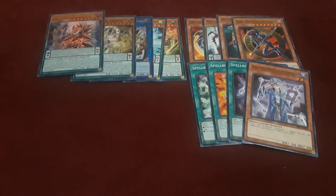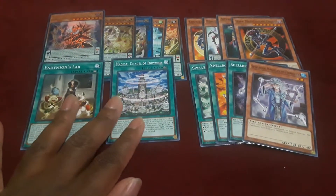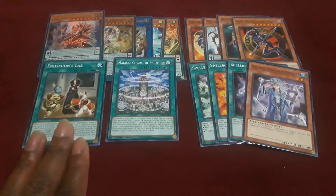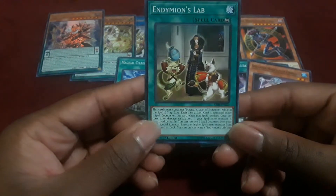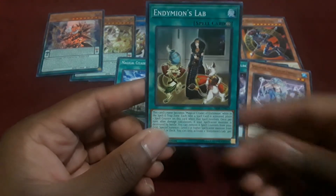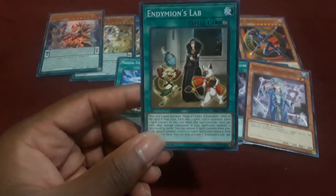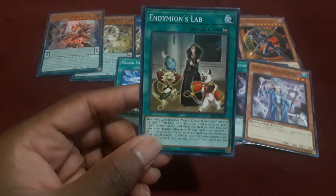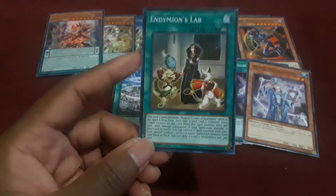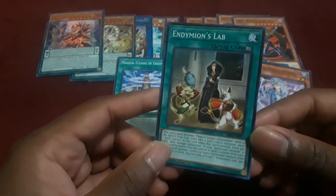Endymion's Lab — while this card is in the spell and trap zone, each time a spell card is activated and resolves, you place a counter on it. Once a turn at damage calculation, if your Spellcaster monster is destroyed by battle, you can remove six counters from this card to special summon a Level 7 or higher Spellcaster monster from your hand or deck. You can only activate one Endymion's Lab per turn. This card just speeds up the process to get the big guy onto the board.